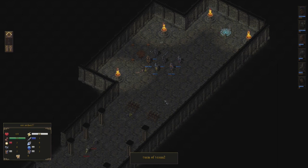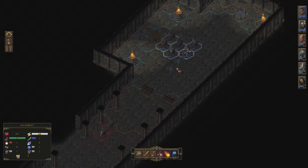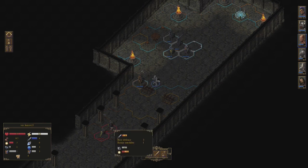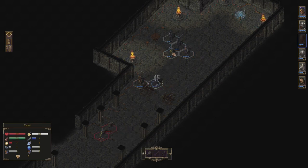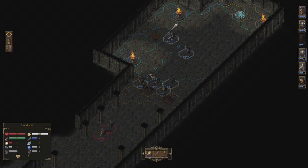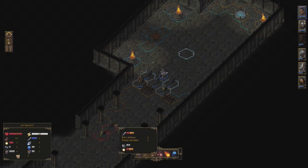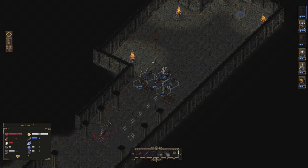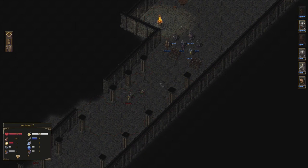Since our knights have all moved we can end the turn and let the enemy advance towards us. Our mission here in this cathedral is to find two ancient runestones and activate them, which will let us cleanse this place of evil for good.